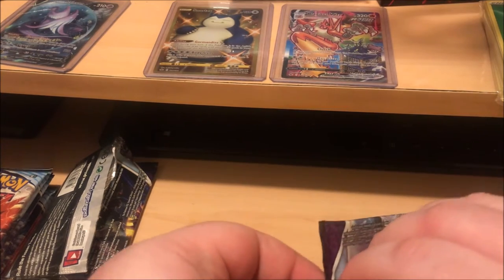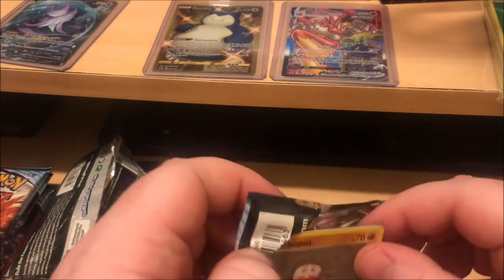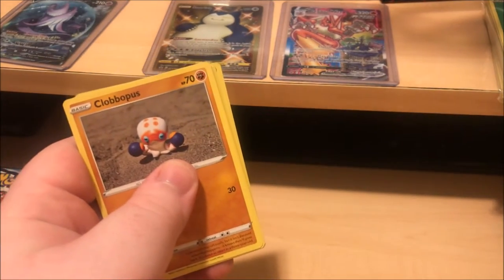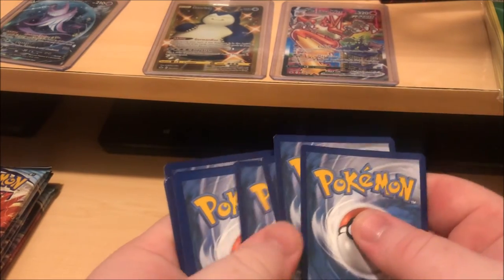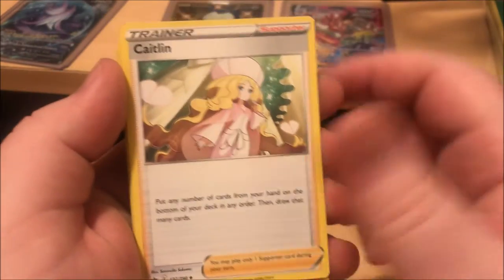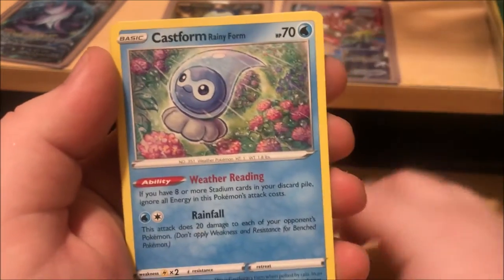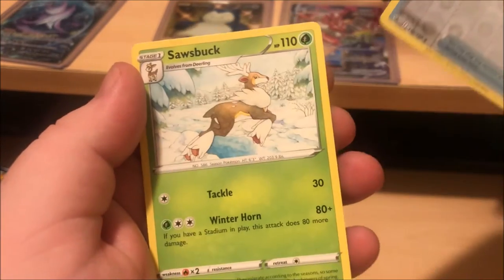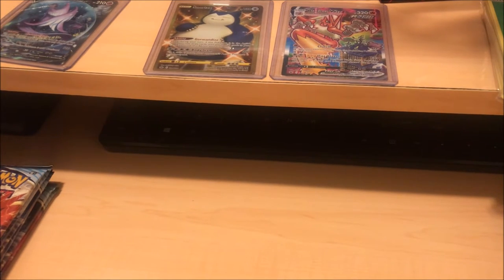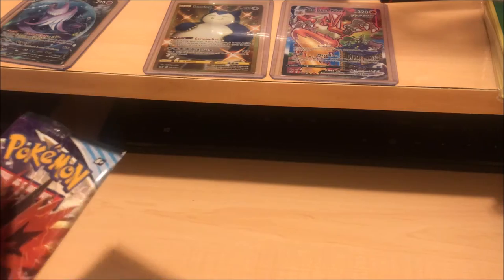Brawler, Crawfish, Aggron — nothing, nothing in pack one. It's fine, it's okay. Like I said, there's not many regular cards I need — most of the rare ones. Code card — look away, throw it to the side. I'll put these over here in case I need them. Hopefully I'll need them.